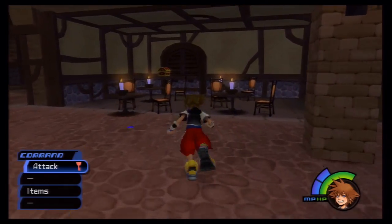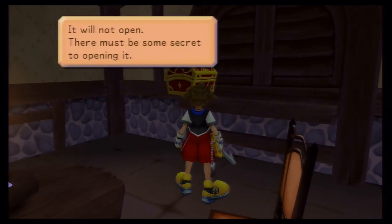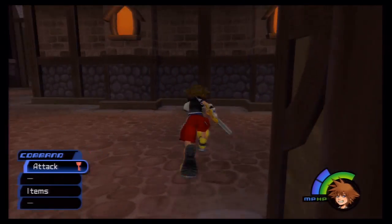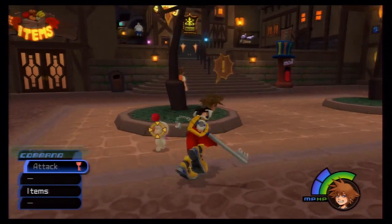Over here you'll find a chest, but you can't open it. There must be a secret — you have to destroy all of these candles and chairs, and you can really only do that with the Blizzard spell. You can talk to these people if you choose.